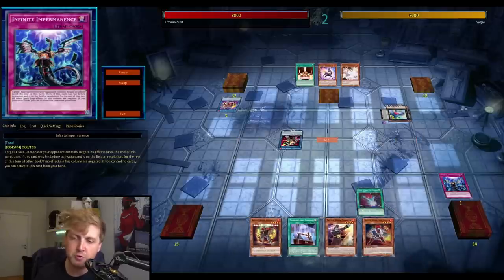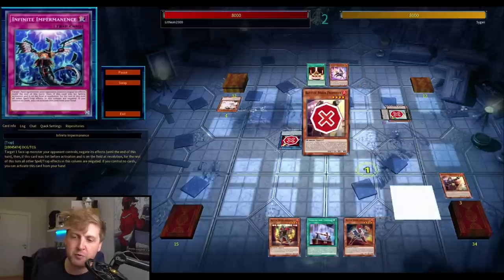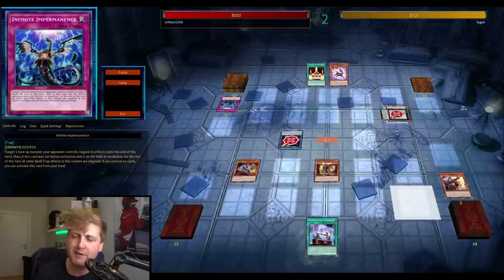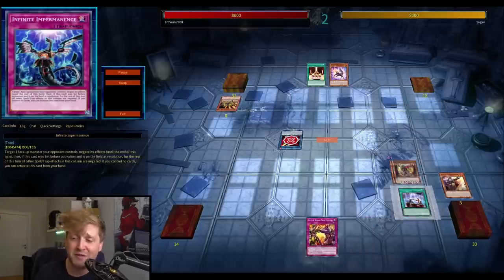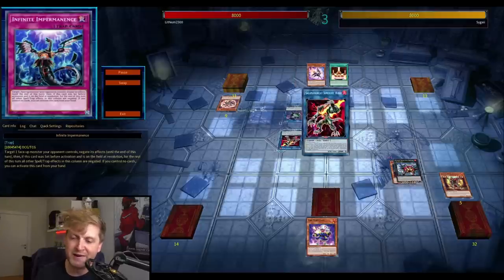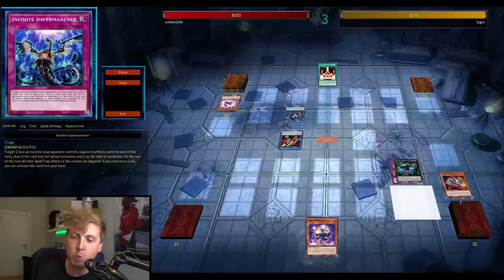I'm forced to use Dark Ruler to shut down Baguska. Go for the Cyber Dragon-style summon of Promoter, get Ash'd — I think it resolved — then get Imperm'd on the extra special summon. Go for the rank 4 and another search. I should be searching the monster negator. I'm locked so I can't go for the Isolda line. Search Fire Flint for next turn to keep the Isolda line open.